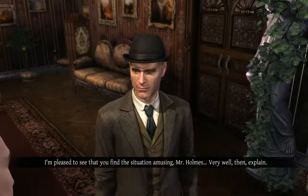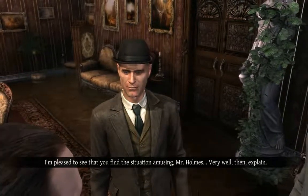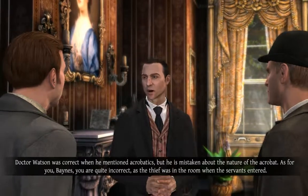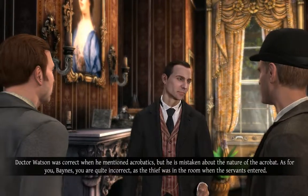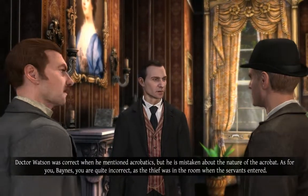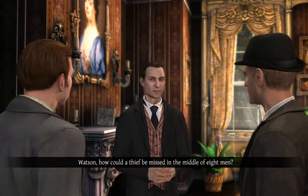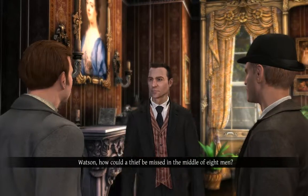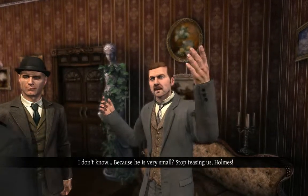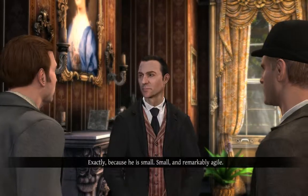Half a point for the doctor, nil for the inspector. I am pleased to see that you find the situation amusing, Mr. Holmes. Very well, then — explain. Dr. Watson was correct when he mentioned acrobatics, but he is mistaken about the nature of the acrobat. As for you, Baines, you're quite incorrect, as the thief was in the room when the servants entered. Explain for heaven's sake, Mr. Holmes. Watson, how could a thief be missed in the middle of eight men? Because he is very small. Is it a fucking gnome?